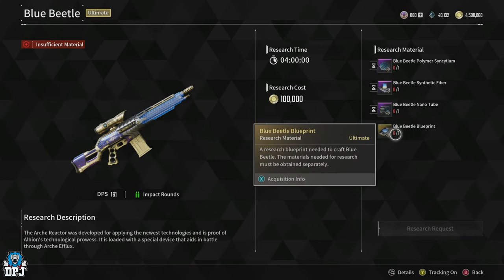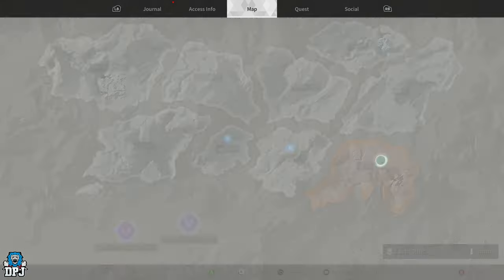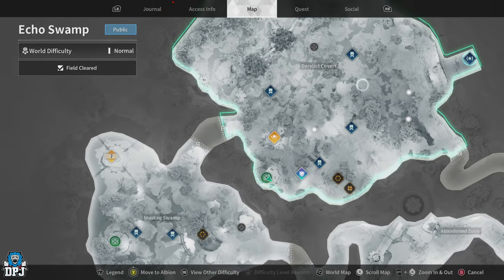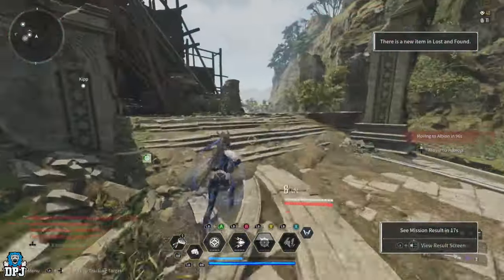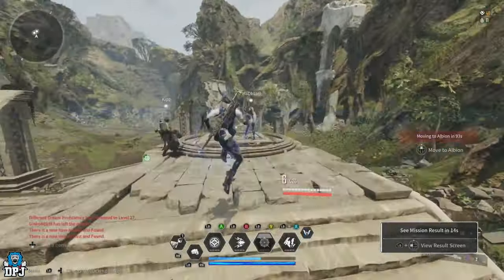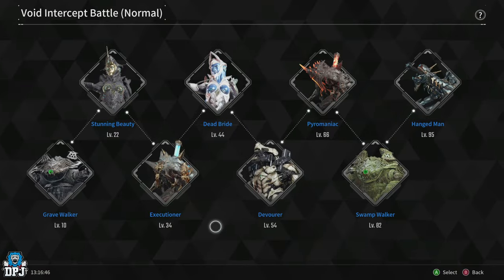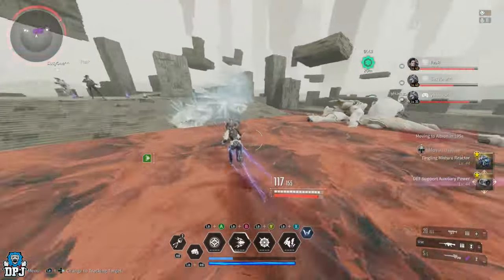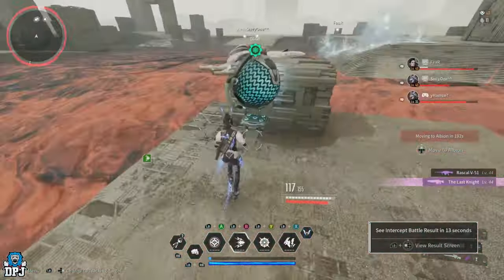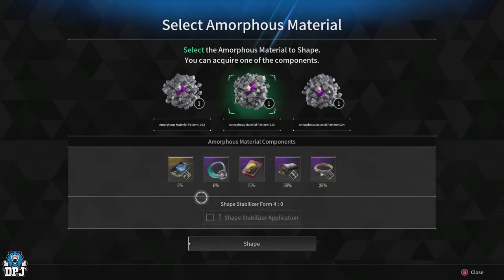Lastly, you need the Blue Beetle Blueprint. First get Amorphous Material Pattern 23, easiest from the Chapel mission on Echo Swamp with a 100% drop rate on completion. Then take on the Dead Bride again on normal and use the pattern — it's only a 3% drop chance, so it's super rare. Farm that Chapel mission plenty to stockpile Pattern 23s, as you'll likely need several attempts before getting the Blueprint.